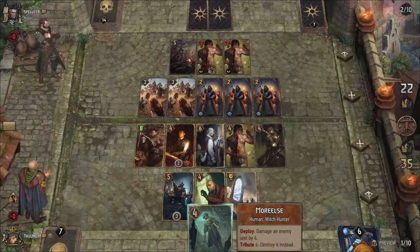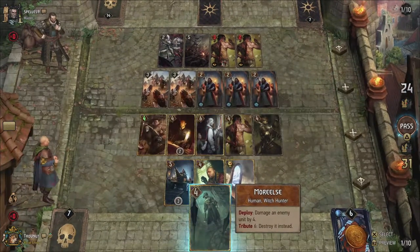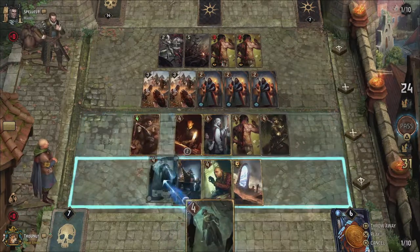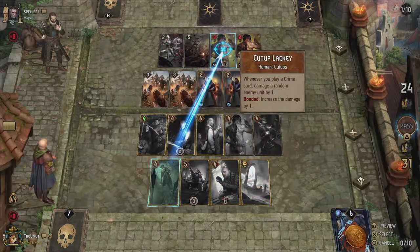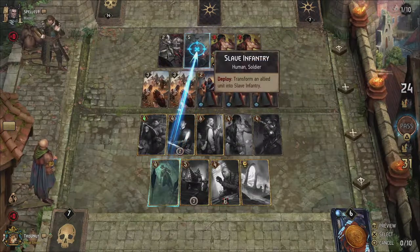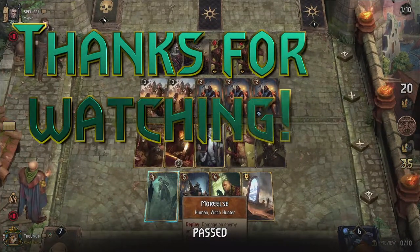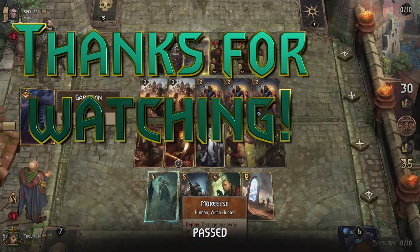And that's it for today. Hope you enjoyed this episode on Syndicate and the Spoils of Crime deck. Got any other ideas on how to improve this deck? Don't hesitate to leave advice in the comment section below so we can help each other out — any feedback is greatly appreciated. Check me out on Twitter at TrovNut — that's T-R-O-V-N-U-T. If you enjoyed this video, why not give it a like? Thanks for watching and I hope to see you guys in the next episode of Gwent Edge. Goodbye!